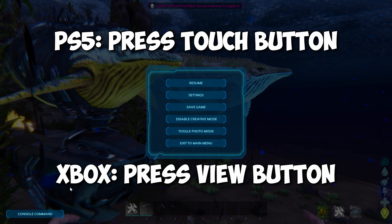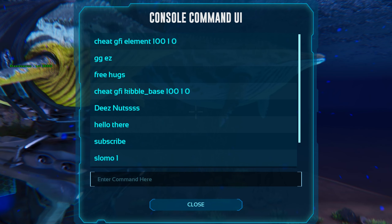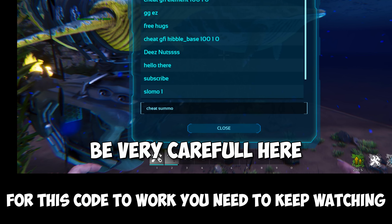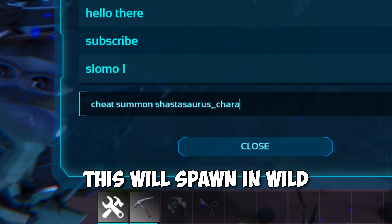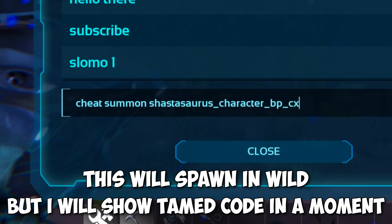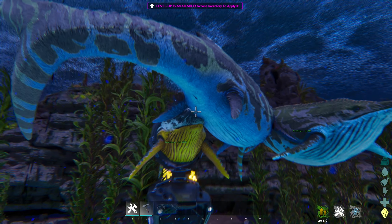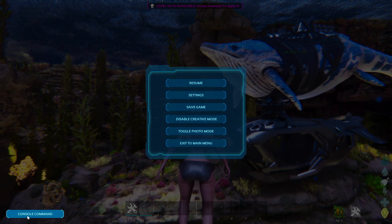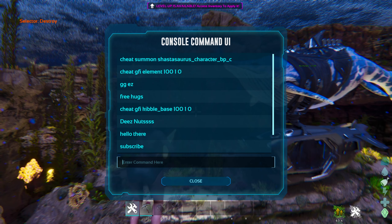Now open the console command. To spawn in the Shastasaurus you want to type in the following code: Cheat Summon Shastasaurus_Character_PPC. This will spawn in a random level wild Shasta. If you then want a tamed Shastasaurus, you want to type in the following code.